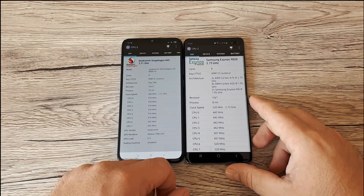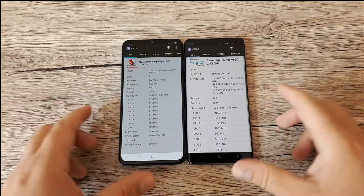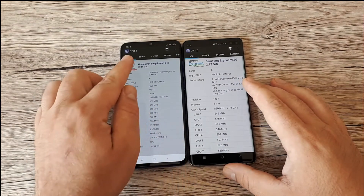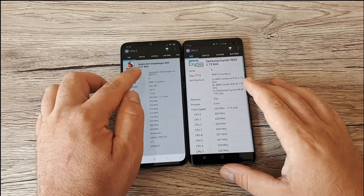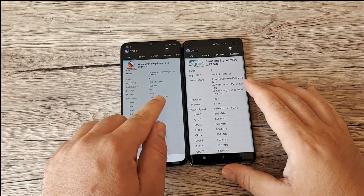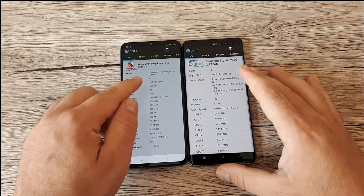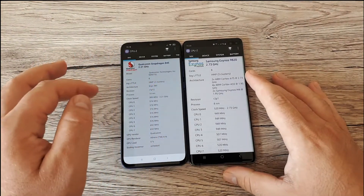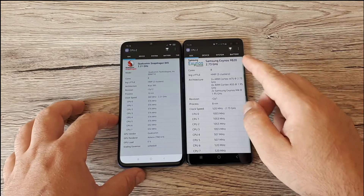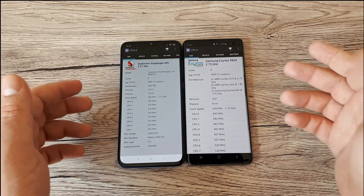We have the CPU-Z app here and we're going to read a few details about each phone. On the Xiaomi CC9, CPU-Z is showing Snapdragon 845 — I'm not sure why it says that because it's actually a Snapdragon 710 on 10 nanometers. So probably this new processor is quite comparable to the Snapdragon 845. On the other side, the Samsung Galaxy S10 Plus has an Exynos 9820 on 8 nanometers, with 8GB of RAM against 6GB on the CC9.